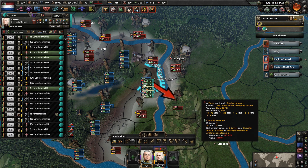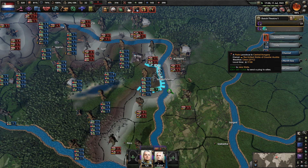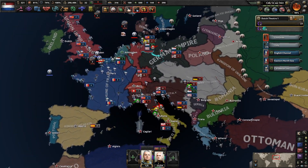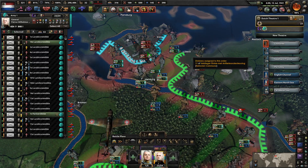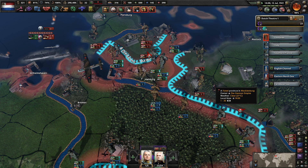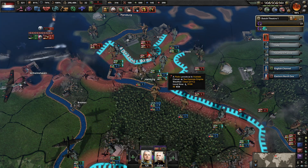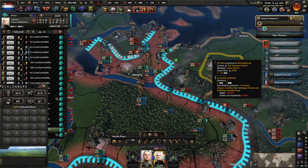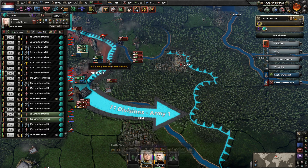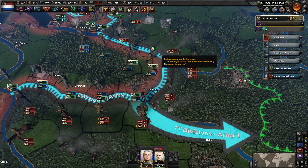With seven divisions in Budapest, what we actually want to do is push our way here and do something like this — surround the city. We also don't want to take a river crossing when we push into Budapest itself. What if you attack your way into Lübeck? Come here and assist in that invasion.